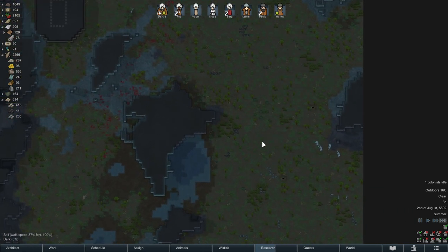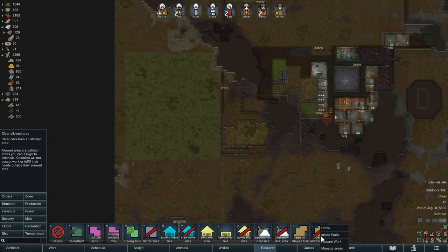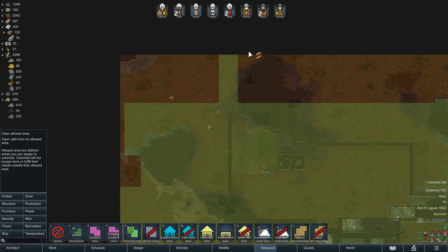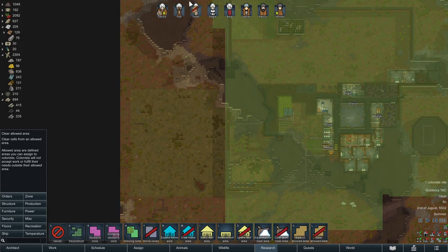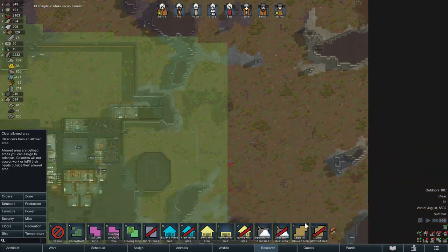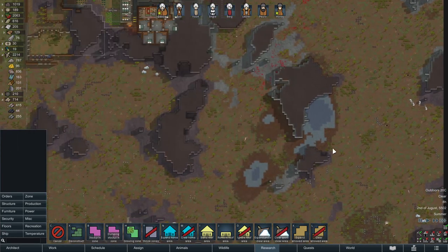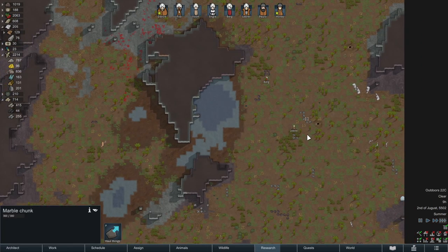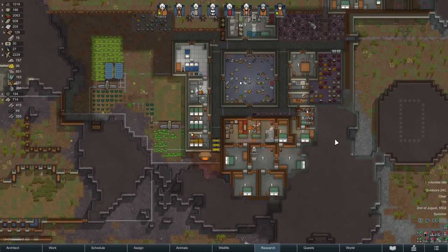The power situation is such that we could expand. There's one in the south, and I keep looking because I keep thinking surely I've missed a geothermal closer to our base — but no, we've got two over here and one in the south, and another one over here. Maybe I should plan on going over here, since it's a similar area. Although I don't want to send people to the edge of the map right now, because a raid could show up at the edge.